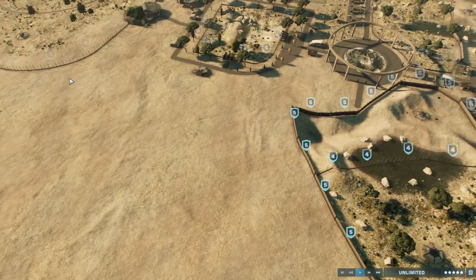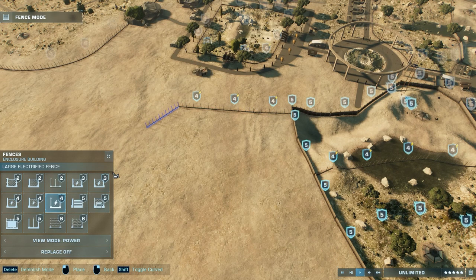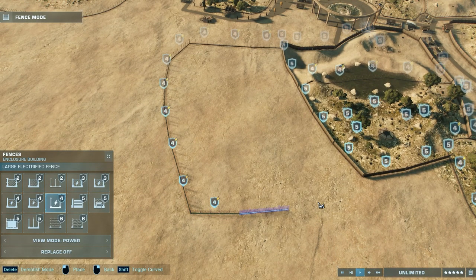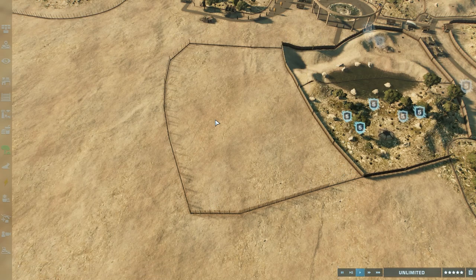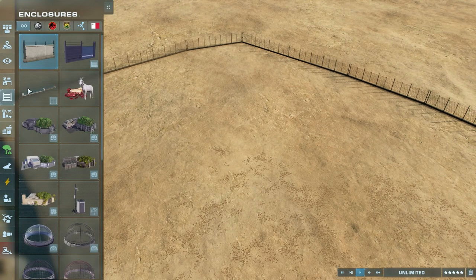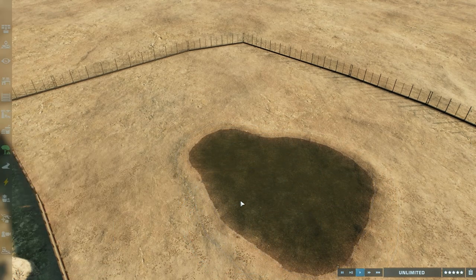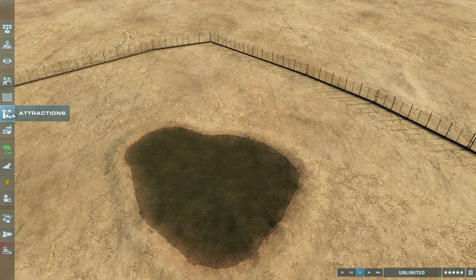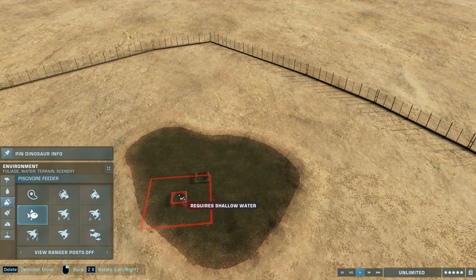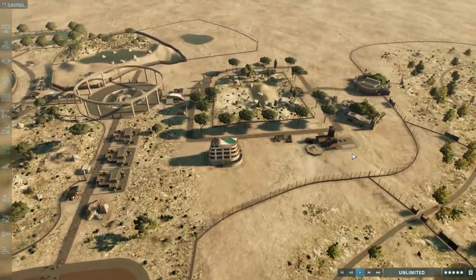So what I'm going to do now is build off of here — we're going to have our next enclosure. But first I need to put in water, and then we'll get the Spinosaurus in there. Yeah, let's put the Spinosaurus in.